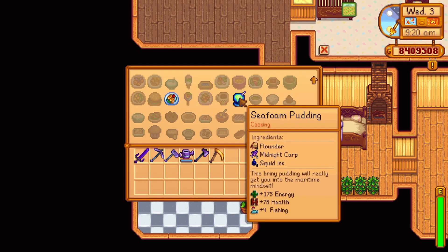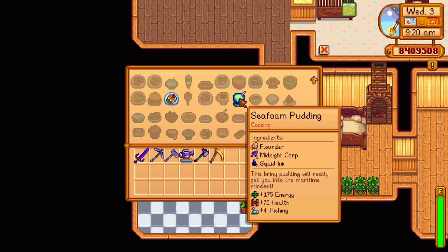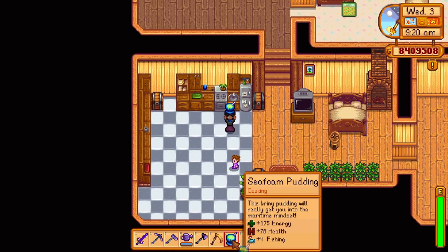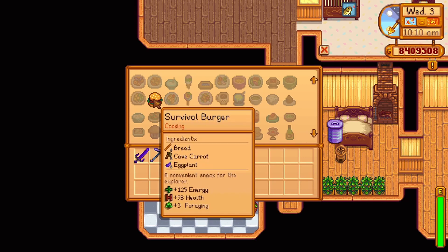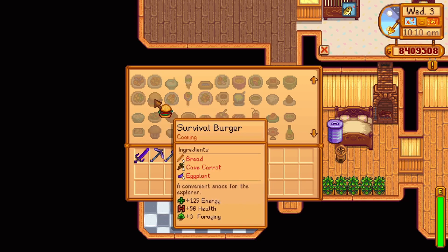At fishing level nine, you unlock the recipe for a sea foam pudding — a bit more difficult to make. It uses one flounder (caught in the ocean in spring and summer during the day), one midnight carp (caught in fall or winter after 10 pm in places including the mountain lake or Cindersnap Forest), and one squid ink. It also increases your fishing skill by four for 3 minutes and 30 seconds. At foraging level two, you unlock the recipe for a survival burger — one bread, one cave carrot, and one eggplant, replenishing 125 energy and 56 health and increasing your foraging skill by three for 5 minutes and 35 seconds.